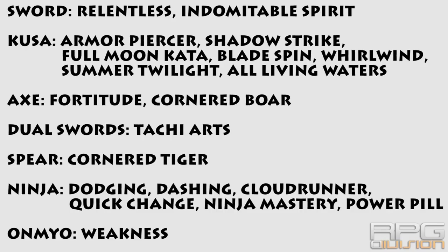For skills, focus first on the kusarigama tree. You need armor piercer, shadow strife, and Munkata. Focus on these and progressively add others from other weapon trees. One thing I completely forgot to use is summer twilight from the kusarigama tree — it increases your attack damage but also increases ki damage you receive, which is extremely good with this setup. For ninja skills, go for dodging, dashing, cloud runner, quick change, ninja mastery, and power pill instead of carnage this time. Power pill has a similar effect to carnage with slightly lower damage increase but without the debuff.